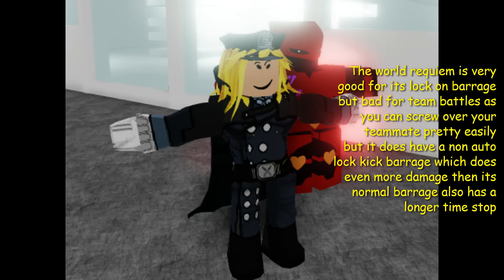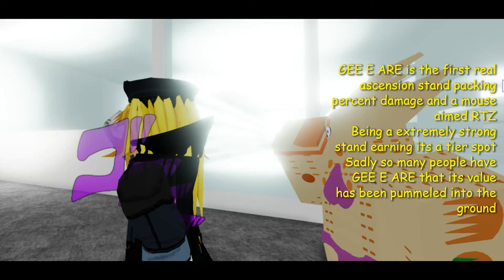The World Requiem is very good for its lock-on moveset but bad for team battles, as you can screw over your teammate pretty easily. It does have a non-auto-lock kick move which does even more damage than its normal move, and also has a longer time stop. GER is the first real ascension stand, packing percent damage and must-aim tricks, being an extremely strong stand. Sadly, so many people have GER that its value has been driven into the ground.